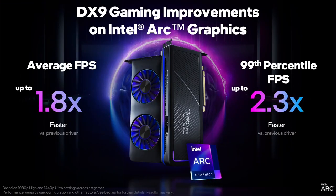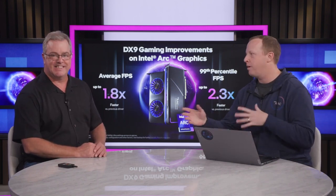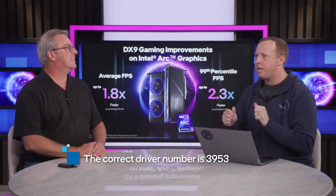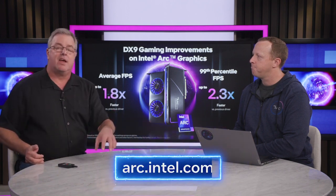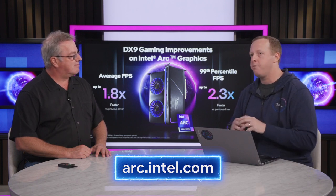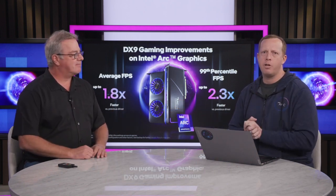To summarize: we're up to 1.8x faster on DX9 titles, and our experience is up to 2.3x better as measured by 99th percentile — smoother and faster. This driver is actually already out. It's driver version 3593 and above — anything past that driver will have these DX9 improvements. You can find more of our content at arc.intel.com, including XCSS, ray tracing, overclocking, and all the build-up to launch. You can also find the link to download the driver and see all the charts and graphs from this video. Thanks for your time and we'll be back soon.